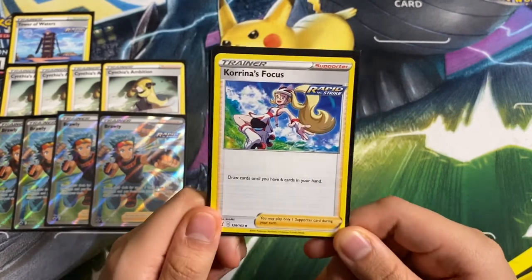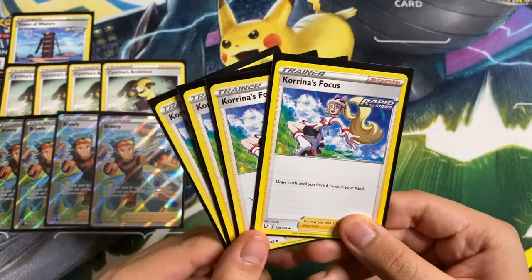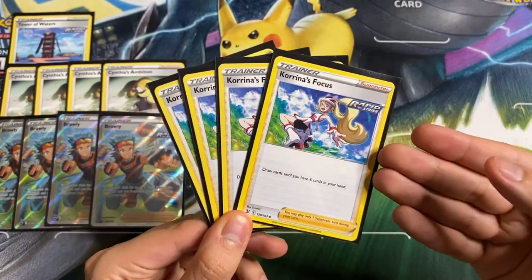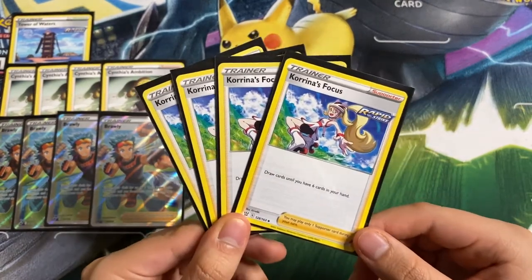Next up we play Korrina's Focus, another Rapid Strike card: draw cards until you have six in your hand. It reminds me of the old Lillie from Sun and Moon. We are playing four copies. We can search this out with Octillery if we need some draw, and it's also more damage with Malamar's attack.